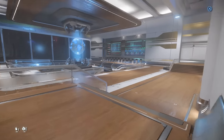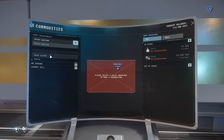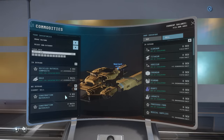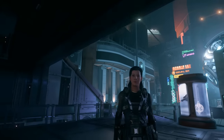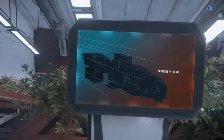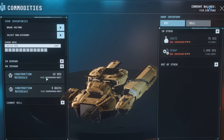But I was in for a moment of confusion at the Trade Terminal. It turns out that construction materials need to be sold at an admin terminal, not a trade terminal. So in ArcCorp that would be the North Plaza lobby. Unfortunately there was no demand for the construction material here at Area 18, but I could see that the price was a very attractive 12.5k per SCU.